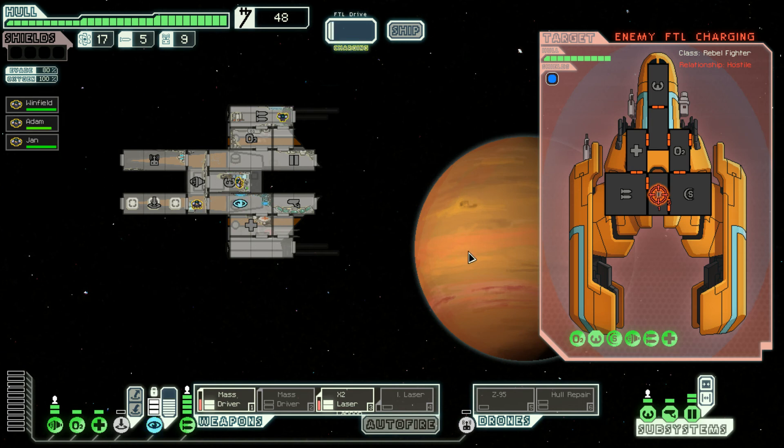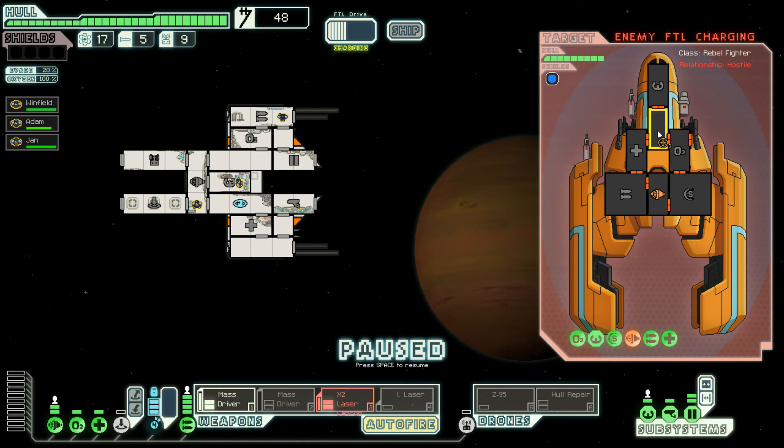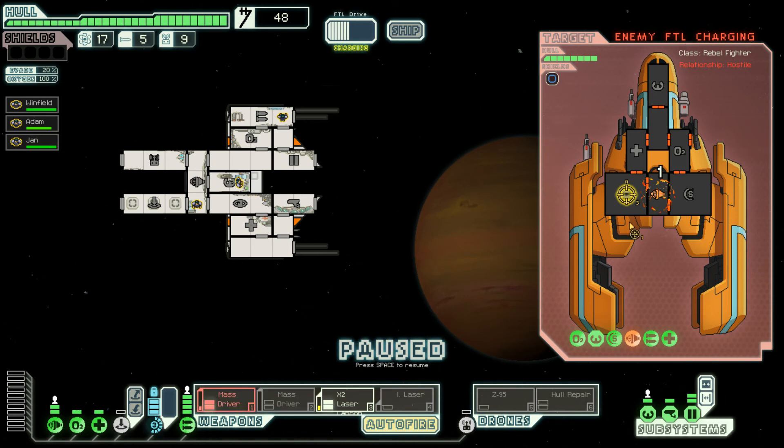We are being fired upon and hurt — we have to fix that after the battle. But we have the improved, fantastic cloak. It's still charging and not damaged enough yet. We don't have the auto-fire set up. I was kind of hoping we would take out their weapons because he has two lasers and a missile that will hurt us a lot.